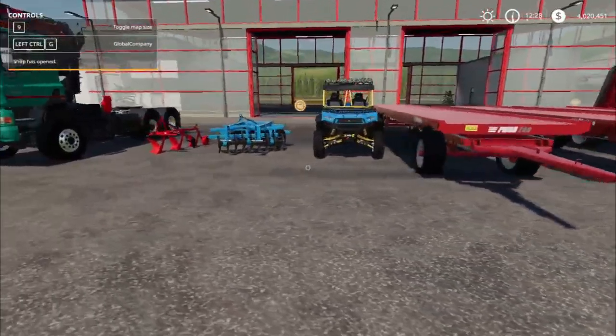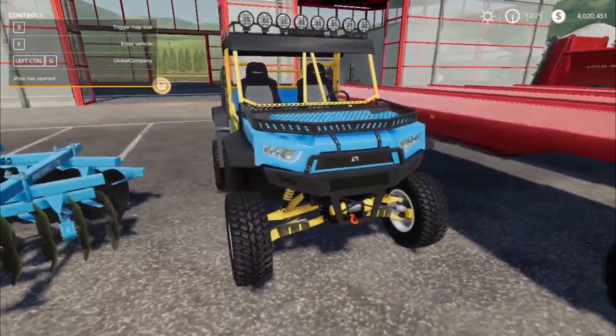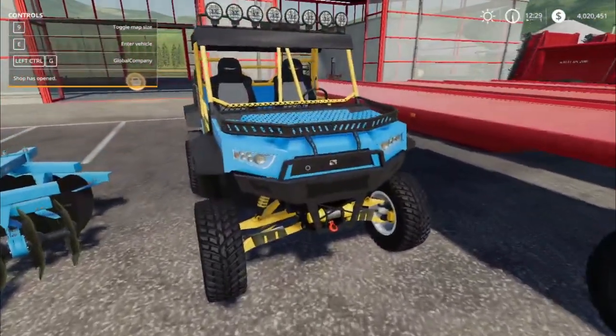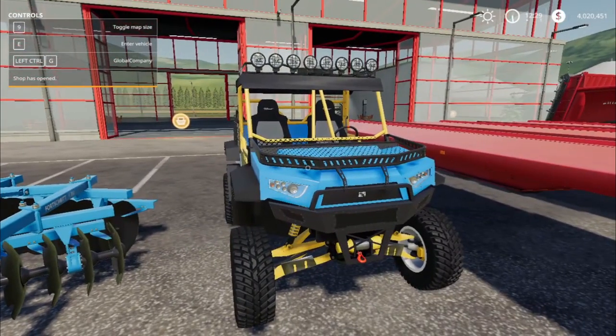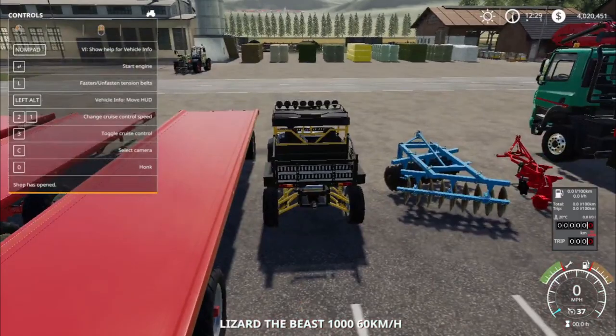Next — the Lizard UTV. It finally came and it's available on all platforms. Let's get into the vehicle and turn it on.